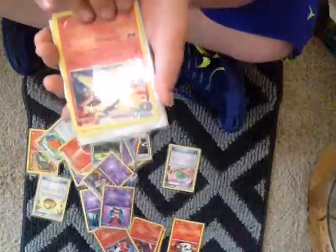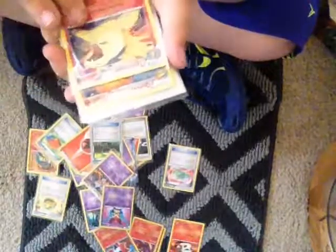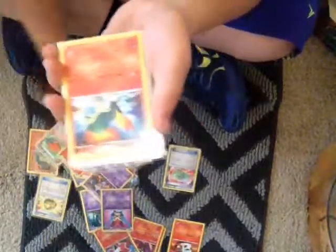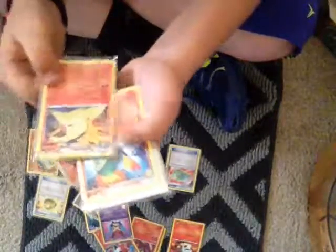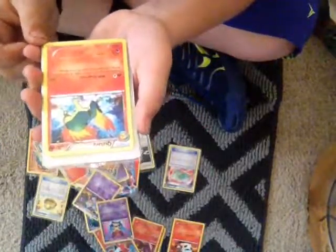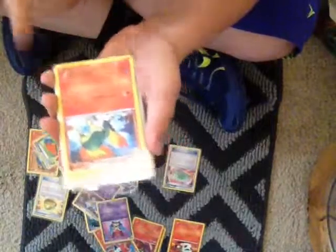I have a ton of those Energy things that retrieve Energy from your discard pile. Typhlosion, Quilava with Mini Eruption, then Massive Eruption. Discard the top card of your deck — if that card is an Energy, it does 30 more. It costs 2 and has 80 health.